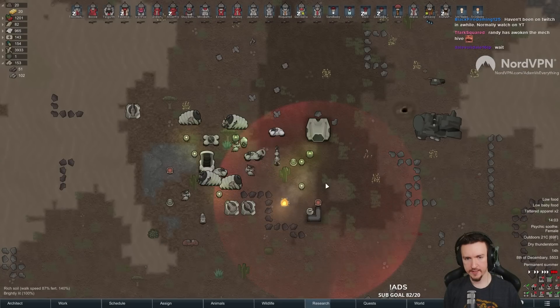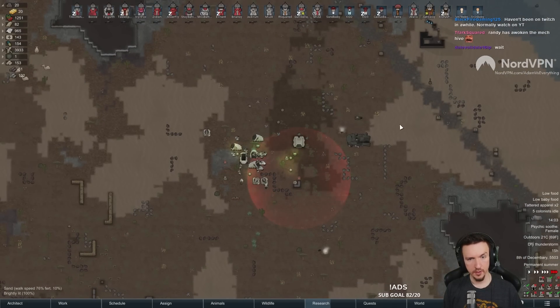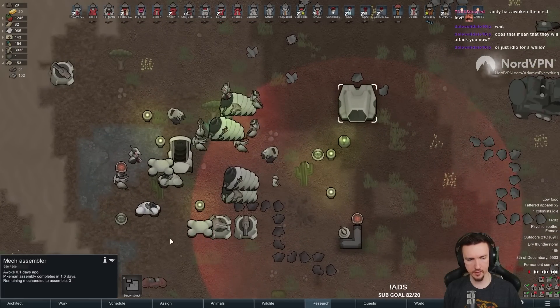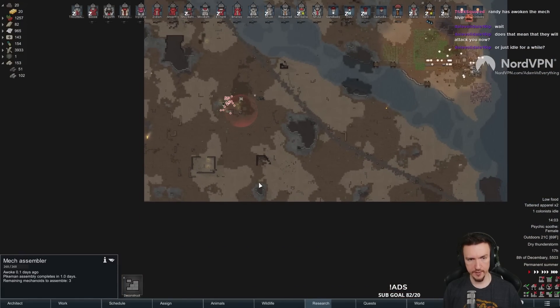Stupid lightning. Randy decided — nope — it's time for this to wake up now. All right, well, does that mean they'll attack us now? Nope. It means this is going to produce three more mechs that we're going to have to deal with. No. Hopefully that'll eventually hit a raider.